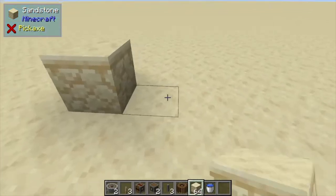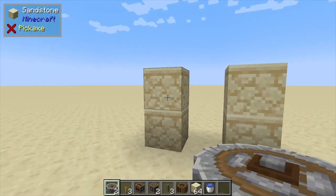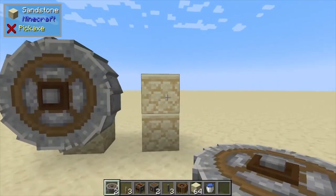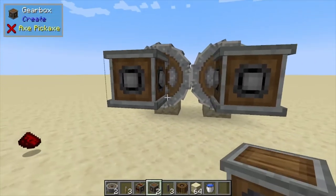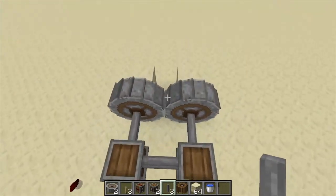Hey, Minecraft Mentor here, and today we're going over the crusher from Immersive Engineering. First, you're going to build up two blocks like so with one gap in the middle, then place down your crushers. After that, place down a shaft on each one, a gearbox on the ends, and then connect those gearboxes with a shaft in the center.